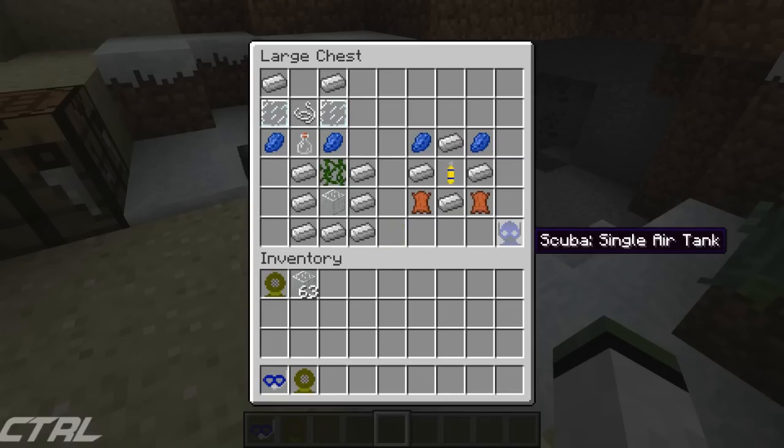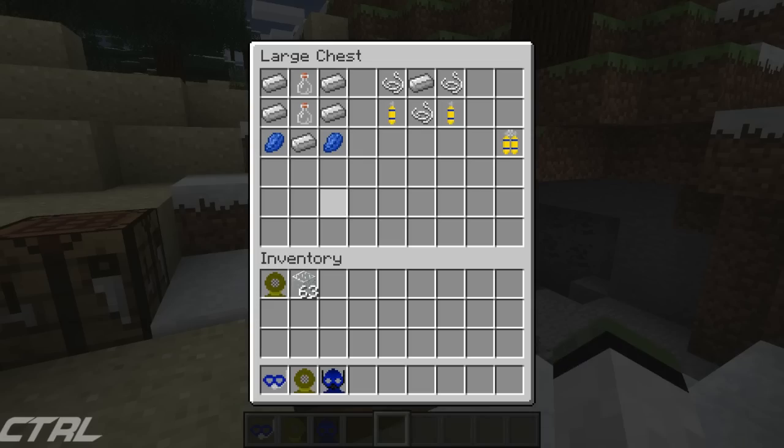We also have a scary-looking scuba single air tank, or you can get a double air tank by replacing that with a double air tank. For the single, you need two lapis, four iron, two leather. For the air tank itself, you need five iron, two glass bottles, and two lapis, and that gives you your single air tank. For the double air tank, you need two air tanks, three string to join them, and some iron — why not just throw in some iron? And that gives you a double air tank.